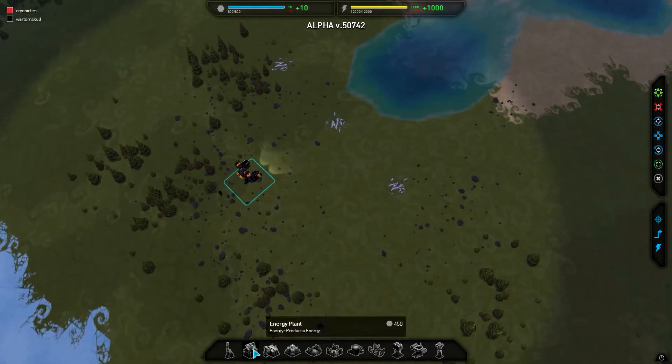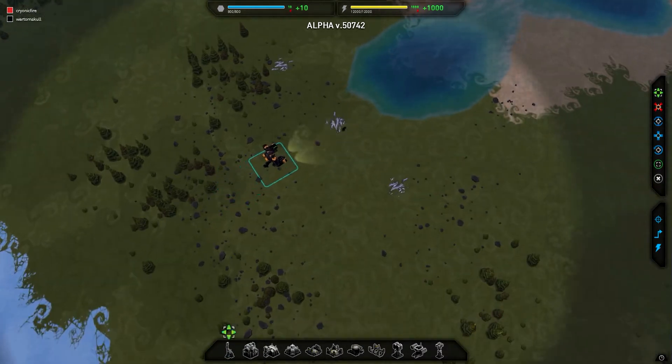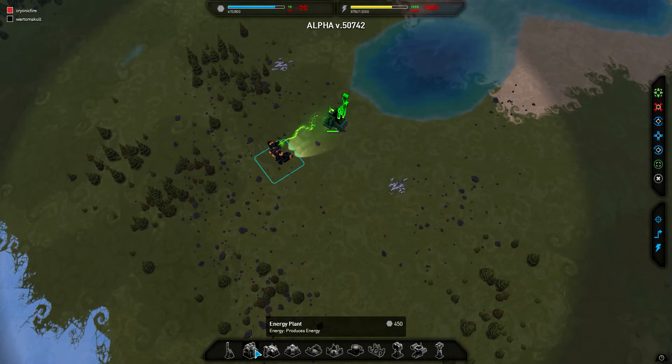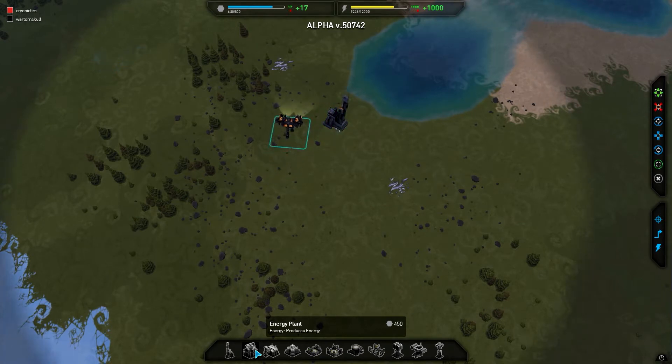So in this build quite a few things have changed. Energy plants look different, nuclear silos, tactical missile — I think the model for that. They've updated it; it's quite a big update. They've got a planet editor in it now.